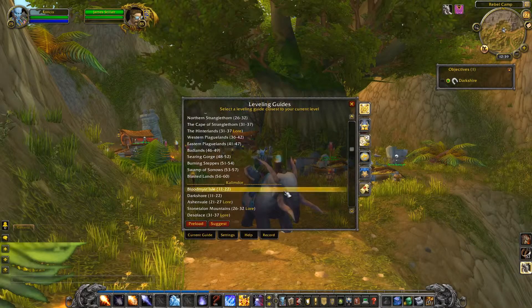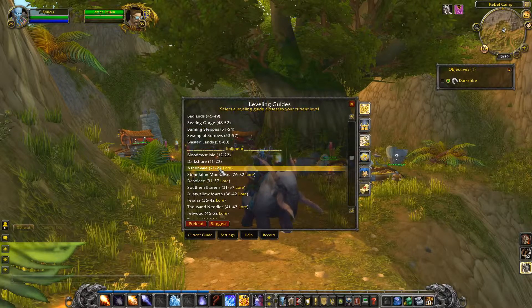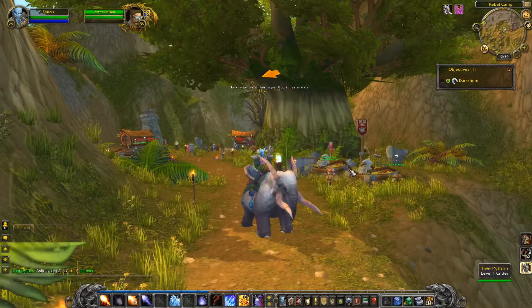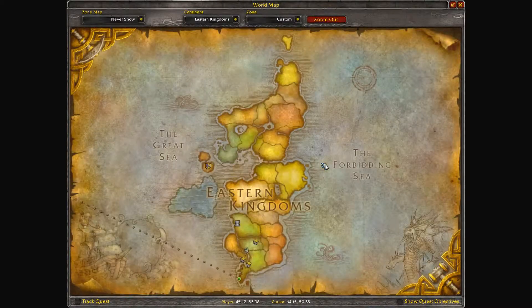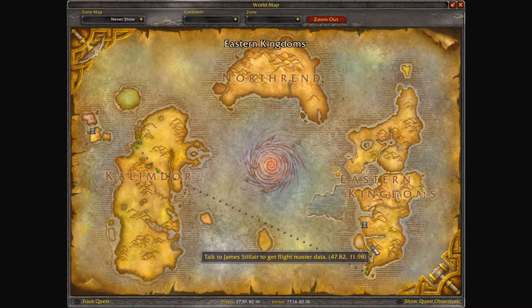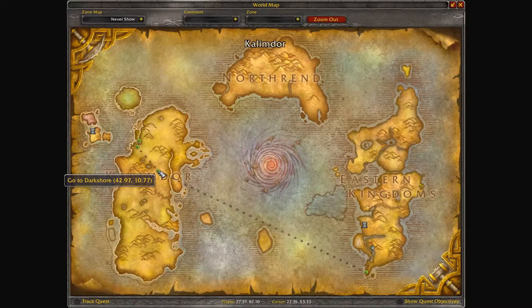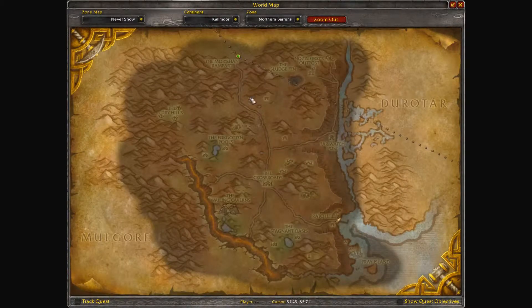But with our new taxi system, a customized route is created for me as if the guide has been tailor-made for my character. Now I get complete instructions on how to get there — all you have to do is follow the waypoint and read the instruction below it. The waypoint arrow will update on its own when you reach each destination point. Here, instead of one waypoint to Darkshore, I get four waypoints. The first one is to take the Ratchet boat from the Cape of Stranglethorn.